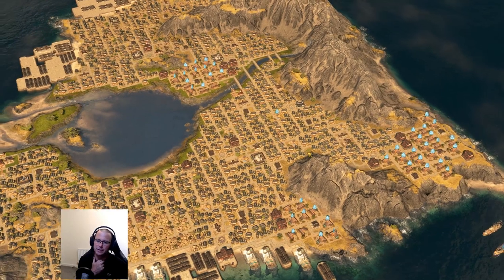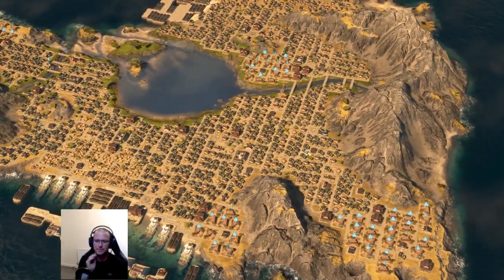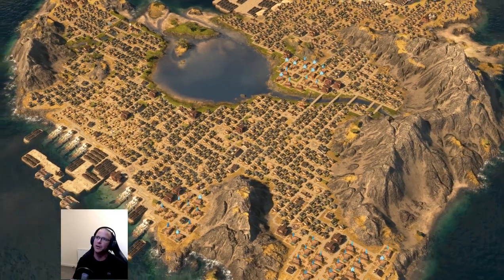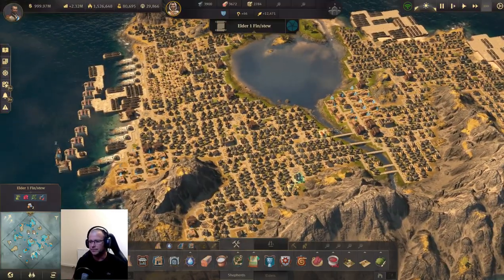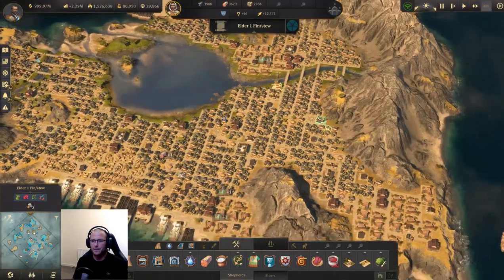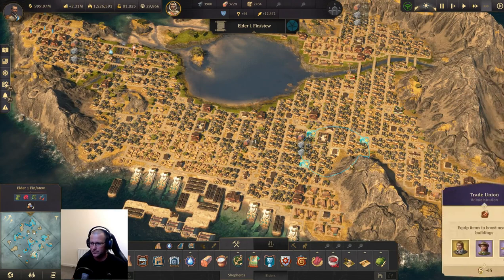This is the first fully populated island I've done in Mbessa. It's all elders apart from a few shepherds — that's what the first two tiers are called. On this island, bearing in mind I've got full town hall coverage.